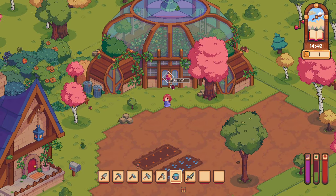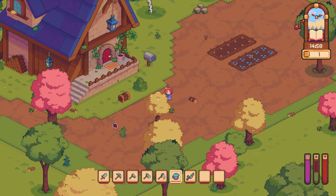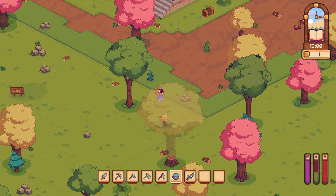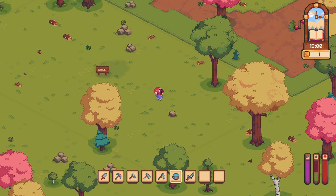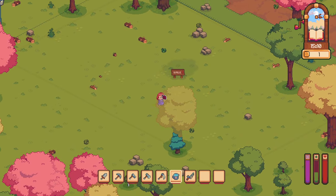I don't have a key for this door. I guess we'll try doing a little bit of exploring. Oh, we can expand our farm — 20 grand, that's a lot. Which one's our farm? Greenhouse? Okay, this is where we are. So there's a farm over here.